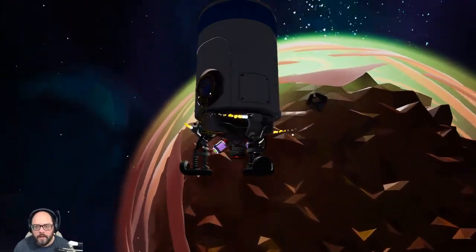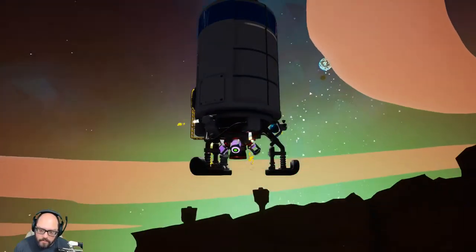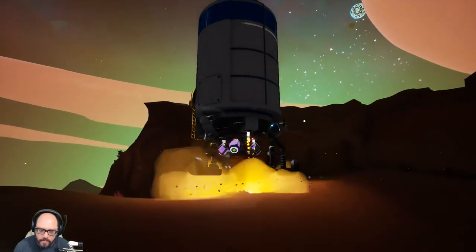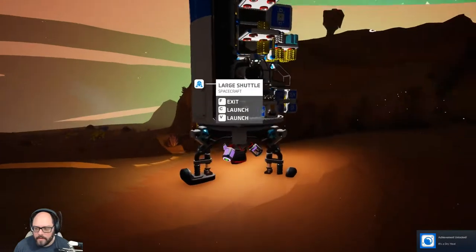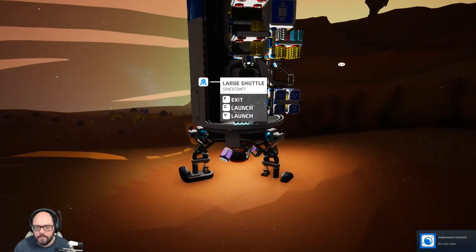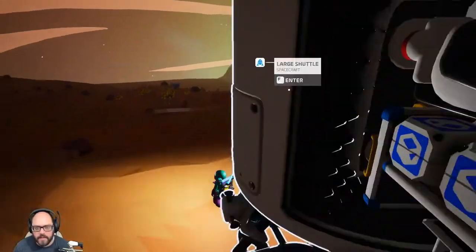This planet looks insane from space - very craggy and rocky, not great. I got the achievement 'It's a Dry Heat' just now.